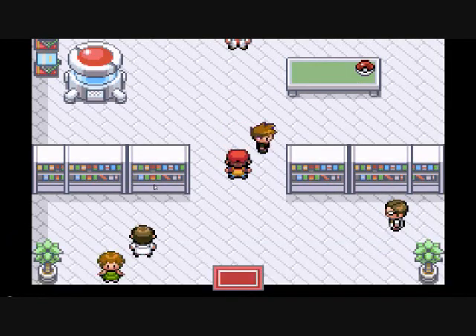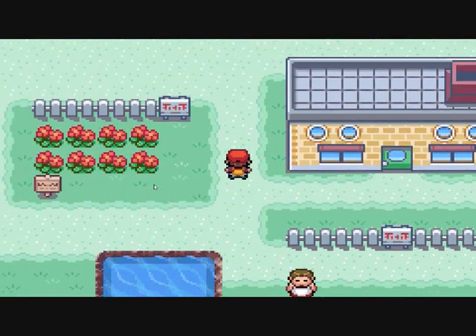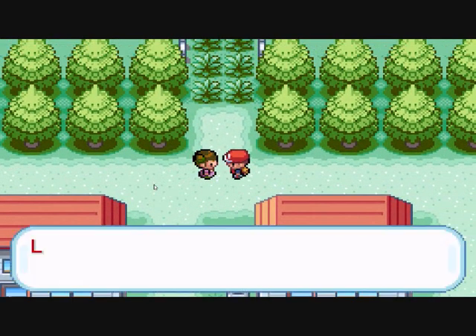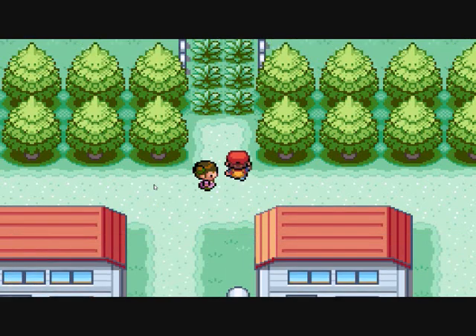Speeding up this bit because it's just talking. After that you're allowed to leave, and the first thing you want to do is start your adventure and go out of Pallet Town. You'll be stopped by a girl, and all you need to do is press Start to open the menu — there's nothing you need here.